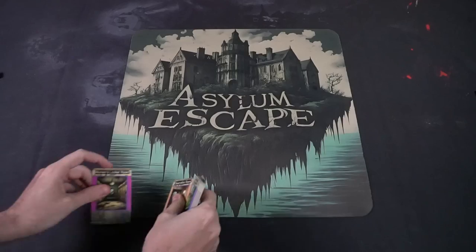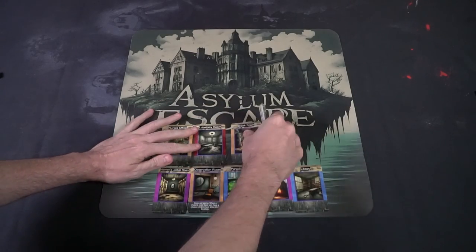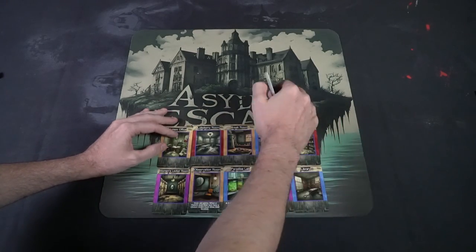To set up Asylum Escape, take out the mat and place it on the table within reach of all players. Take all the room cards — there should be 25 of them — shuffle them up, and make a 5x5 grid just like you see here. All the cards should be randomized for each and every game.